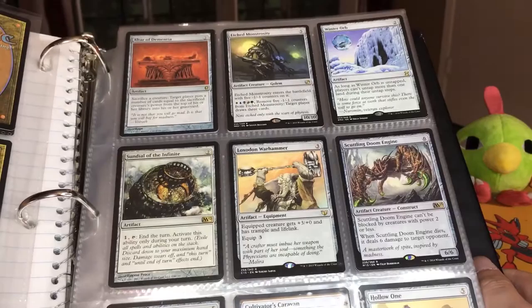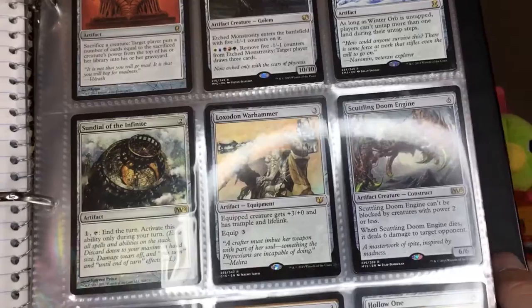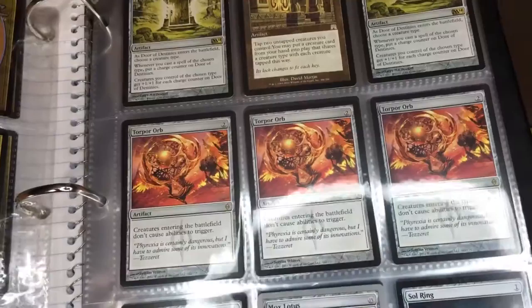I don't know if any of these cards have gone up in price. I definitely had a lot of fun buying some of these, like Etched Monstrosity — what a silly card. He enters the battlefield with five negative one counters on him, but he's a 10-10 beater. Got Altar of Dementia, Winter Orb, because I was trying to be mean, and Scuttling Doom Engine.